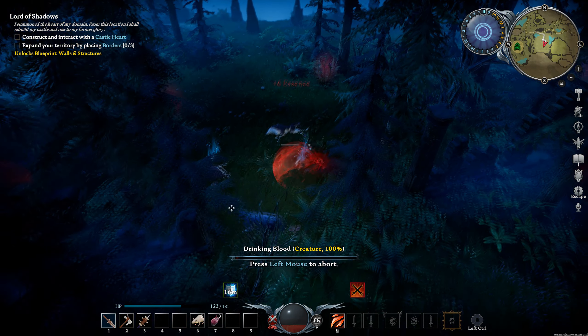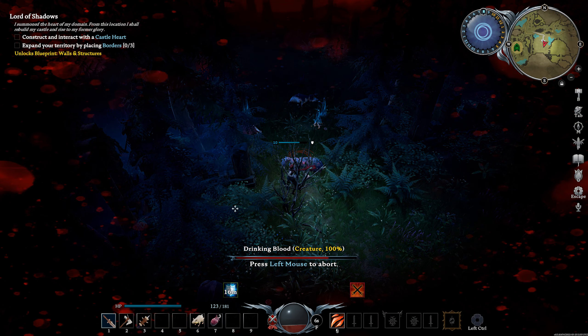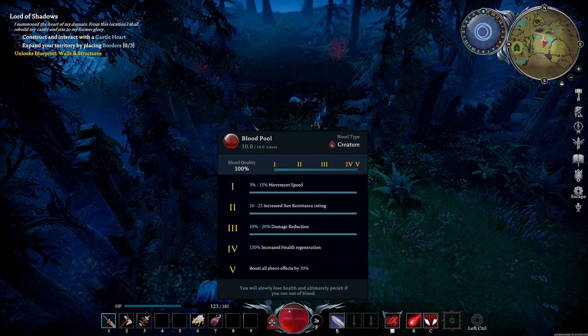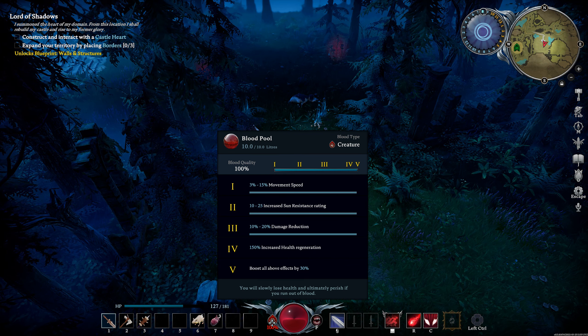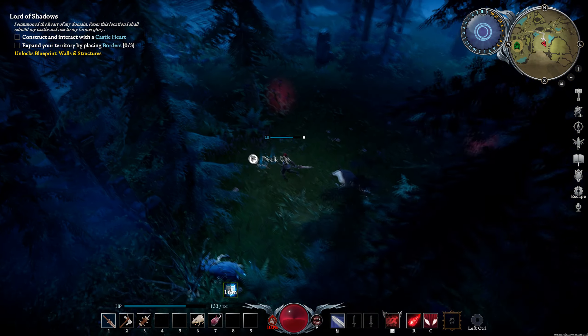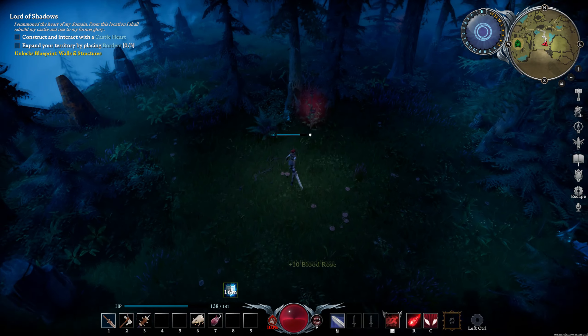A good example is this wolf here. Once we consume the blood, you can see it is 100% pure, so we have unlocked each and every tier: movement speed, sun resistance, damage reduction, increased health regeneration, and boosting all of the above effects by an extra 30%. All different types of blood will have these similar effects on them.